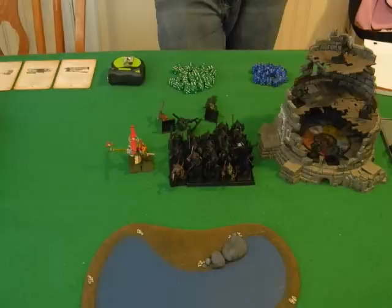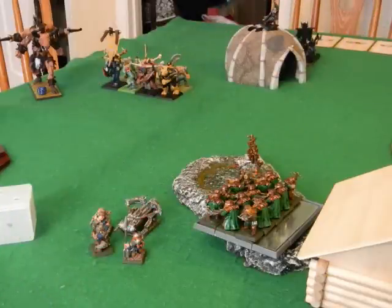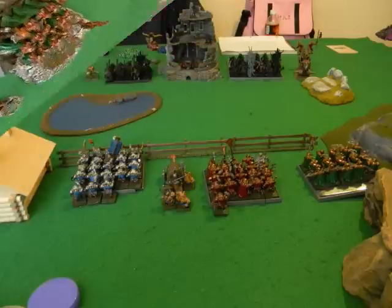Dwarf turn two - this gyrocopter flies over the gor unit and drops its once-a-game bomb, taking out three gors. Small start but a good one - now I'm behind his lines where gyrocopters really put in work. The other gyrocopter flies over the building, drops the bomb and kills five of the ten ungor raiders in the building, but he succeeds his leadership check so they don't panic. Over here I reform the quarrelers to face the oncoming minotaurs - I'm hoping I'll get at least a stand-and-shoot if they come in.